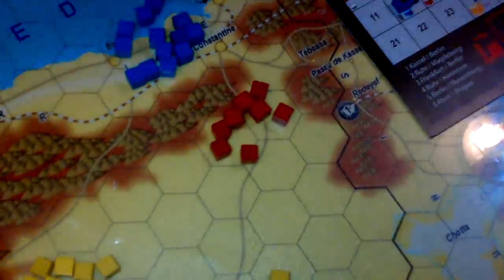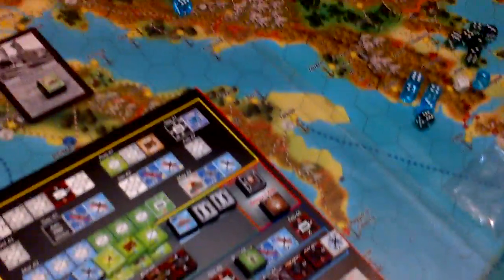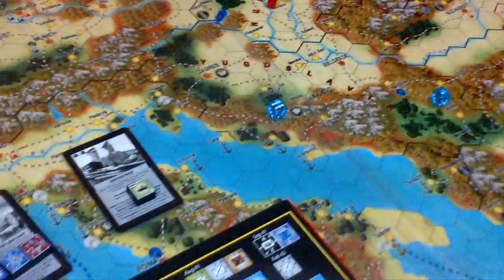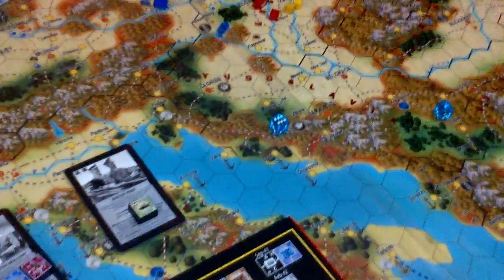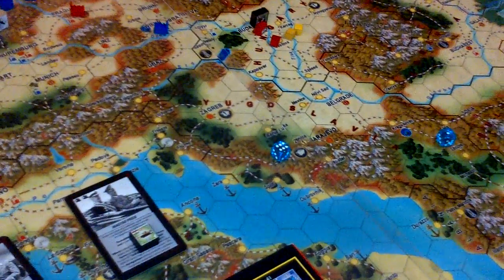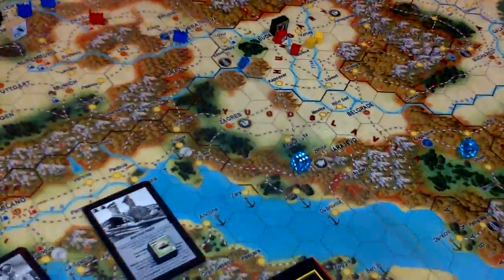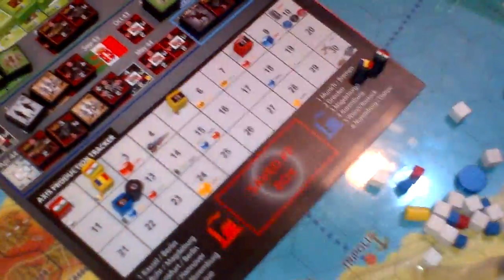The Hungarians have one red production point and two yellow production points, because we are playing with the major pride option from the expansion, and they also have unlimited oil. The Romanians have two yellow production points.